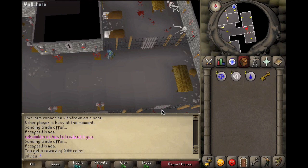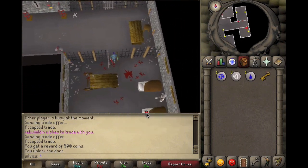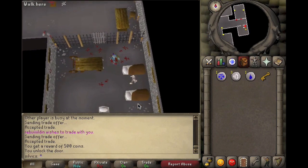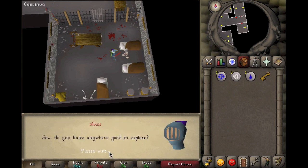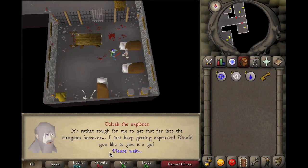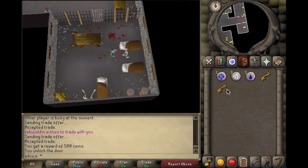Then open the jail cell to the south and talk to Velrac the Explorer. Say 'Do you have any good places to explore?' and he'll respond, then you say yes, give me the key, and he'll sneakily pass you a dusty key. That's how you get it.